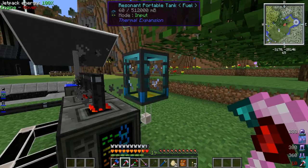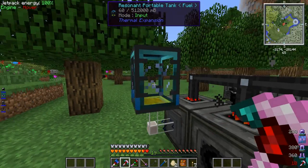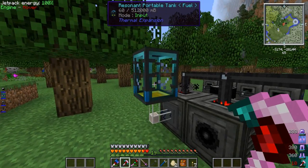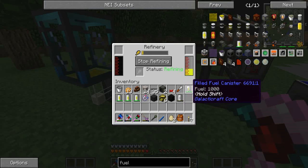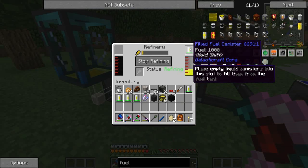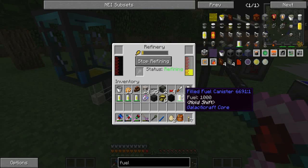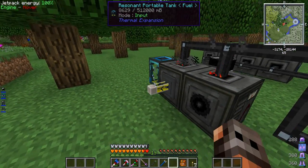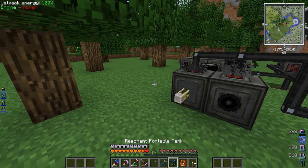I'm pumping fuel out of one of these into a resonant portable tank. I had about 3,000 millibuckets before I started recording and I'm not sure what happened there. I've been filling the other with fuel canisters and each one only holds a thousand millibuckets, so these only hold a bucket. I can never quite get it right — but now the fuel level reads correctly, we've got about eight buckets of fuel in there.